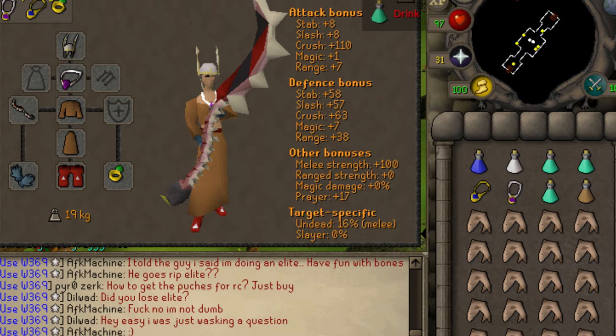First we're going to start with the gear. As you can see on screen, this gives you an idea of what you want to use. I have a Neitiznot Helm — you can replace that with a Dwarven Helm if you have the Grim Tales quest done, as it gives a little bit of crush bonus. A Salve Amulet E as my necklace slot — you can get the enchanted version via Tarn's Diary mini-quest, and you pretty much need it because it gives a plus 15 or plus 20 boost to killing undead creatures. Then Monk Robes for the prayer bonus, Rune Gloves (Combat Bracelet works fine too), Dragon Boots or Rune Boots (I'd recommend Dragon since you keep them on death), and a Dueling Ring to teleport to Clan Wars after trips to reheal HP and get prayer back up.